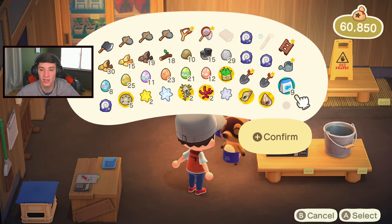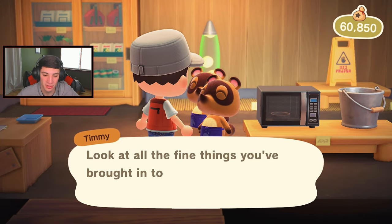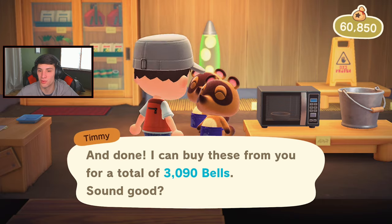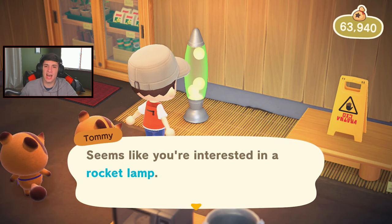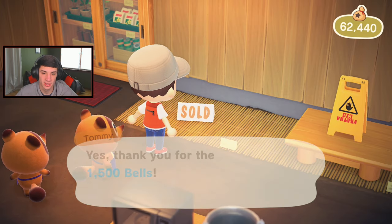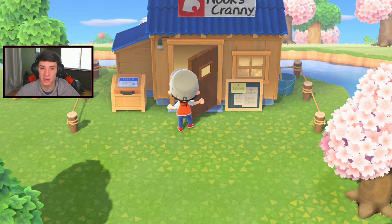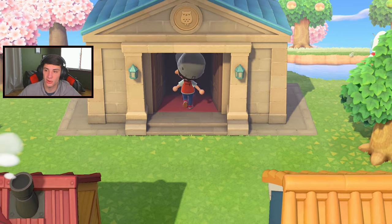We're going to sell sea snail, conch, all these shells, and weeds. What do we get — 4,000 bells? 4,000 bells — enough to pay for the lava lamp? 3,090? Okay, better than nothing. Lava lamp — 'seems like you're interested in the rocket lamp.' It's a lava lamp, not a rocket lamp! I want it, that's cheap, I'll take it! Sold — to the dude with the fishing vest and no fishing rod. Thank you! I'll probably throw it in my house. I want to decorate my house soon.